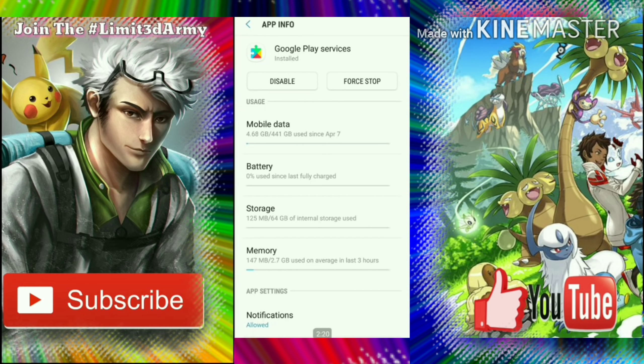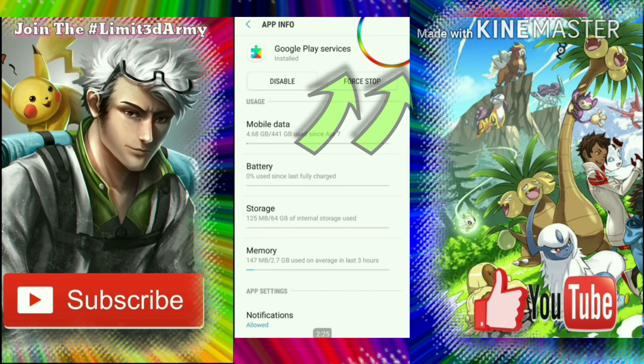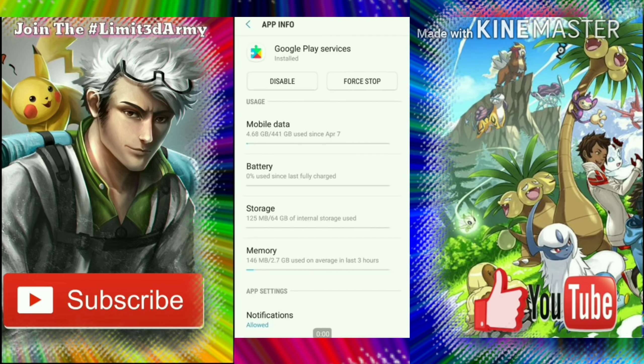Once you've got that downloaded, go into your Settings, go to Apps, and scroll down until you see Google Play Services. Click on Google Play Services, and at the top corner of the screen you should see three dots — go ahead and click those three dots.